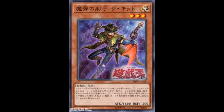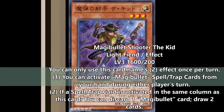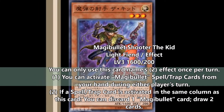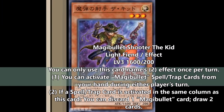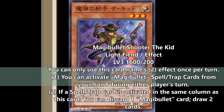I'm really honestly thinking that this deck is going to have a lot of potential moving forward, especially with the whole zone thing. The fact you can activate them from hand is huge. So if you summon out a Magi Bullet monster, like the first one — Magi Bullet Shooter the Kid — its second effect is that if a Spell or Trap card is activated in the same column as this card, you can discard one Magi Bullet card and draw two cards.